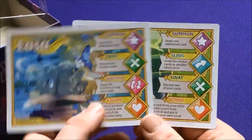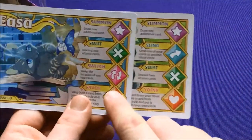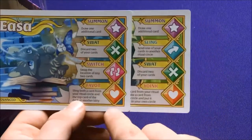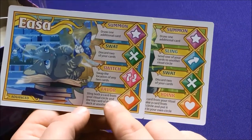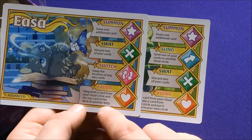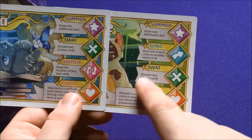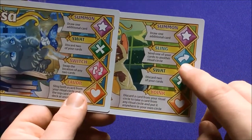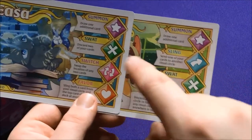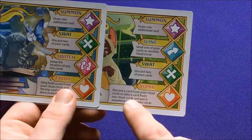We have Bebe. So they both have Summon, Swing, Swat, Switch in the basic game. In the advanced mode, they both have Summon and Swat. But now only Eiza has Switch, and then there's Favor — Swing both the card from the Ritual Circle and the top card of the deck at another player. Whereas Bebe still has Sling, Switch, but now also has Yoink — a special ability — so it has a special ability for each character.